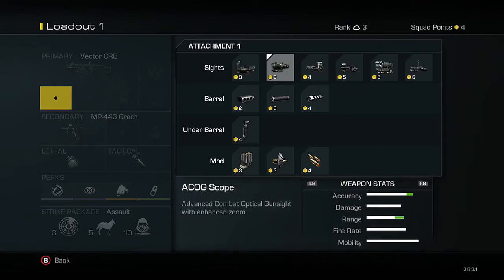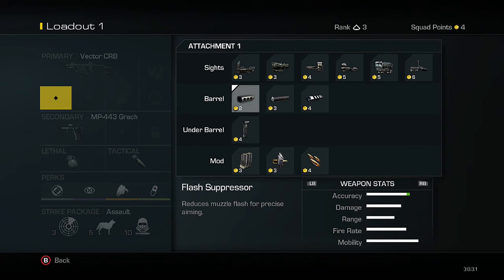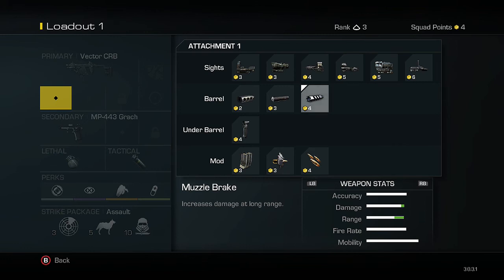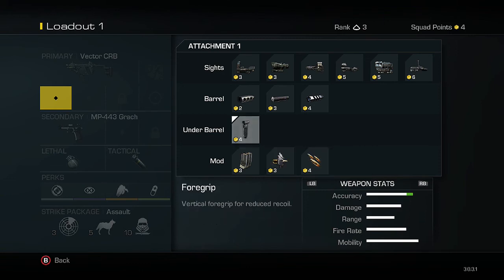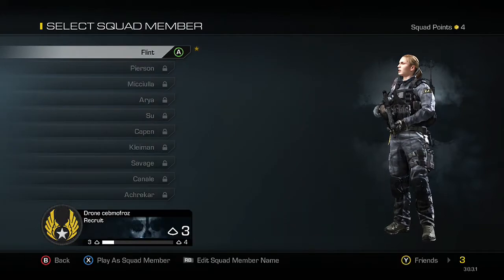There's a bunch of different stuff — sites, different barrels. Flash suppressor reduces muzzle flash for precise aiming. There's silent surf goers, and then there's muzzle break, which I kind of like because it increases range and damage. I'll probably end up putting on armor piercing as well. This stuff looks pretty interesting.